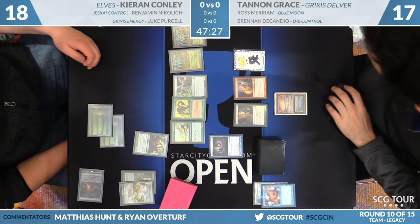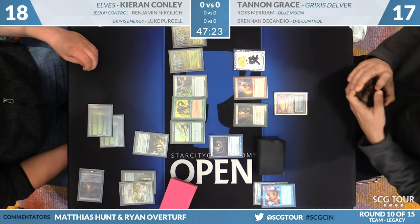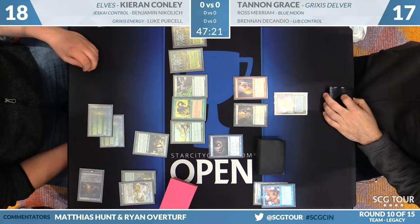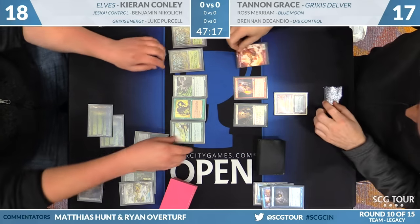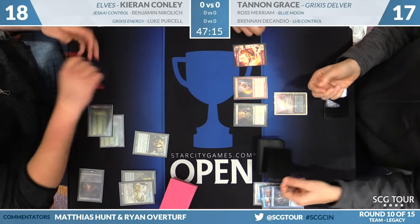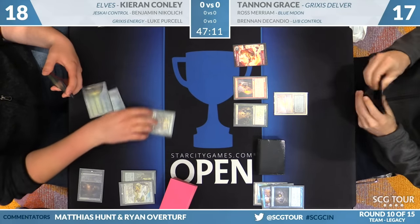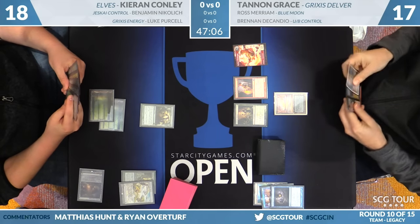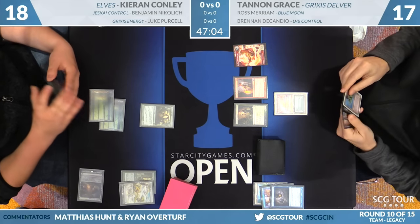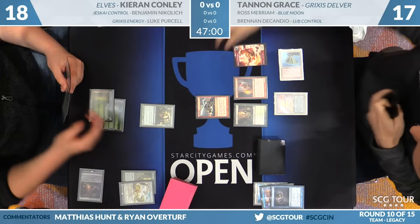It's kind of like preemptively Wastelanding these Gaia's Cradles. Keeping creatures off the battlefield is really important against Elves because of Gaia's Cradle. Even if the creatures themselves aren't good on their own, the Cradles allow you to generate so much mana and really snowball value with things like Glimpse of Nature. Kieran has been rewarded for fetching those basics — Tannen does have a Wasteland in hand, not going to get to do much with that. The Forked Bolt that Kieran had turn one is actually a first attack.